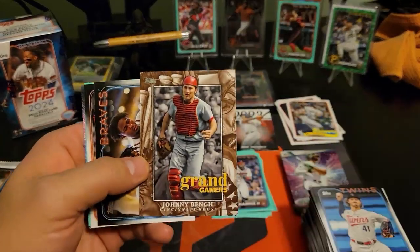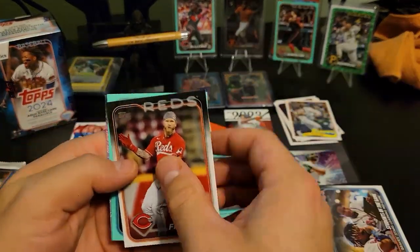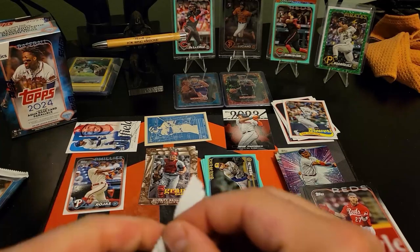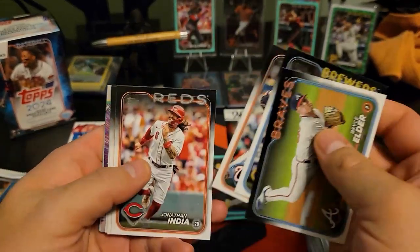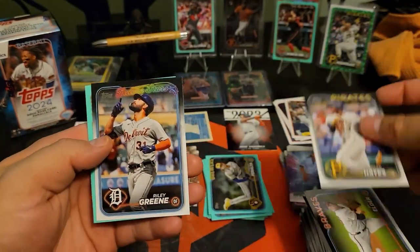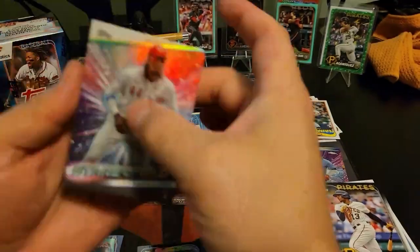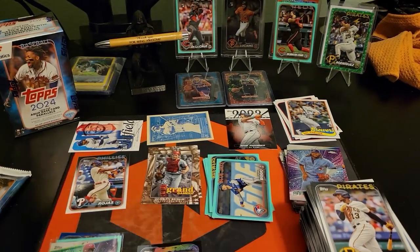Great Gamers - Johnny Bench. Fantastic catcher, one of the greats - just wish it was some sort of a parallel. We got the Brewers - Willy Adames. Vladdy Guerrero on the chrome. Riley Green on the future stars variation - that's a cool one. Kevin Biggio. There's Eli - we got one sighting at least, guys. Don't know if his Stars MLB cards are worth much, but we will take it.